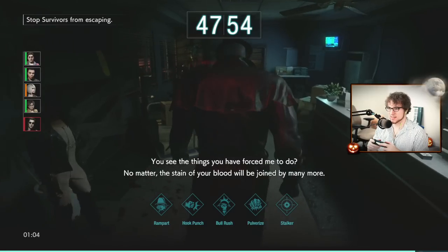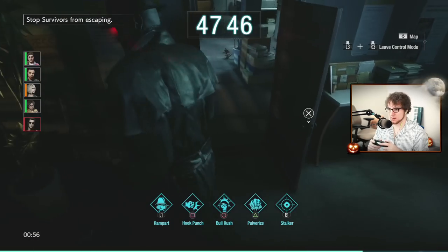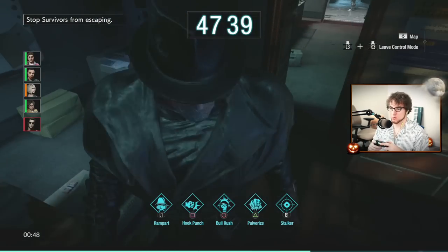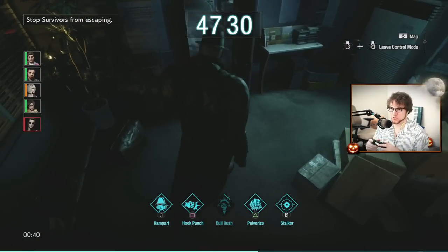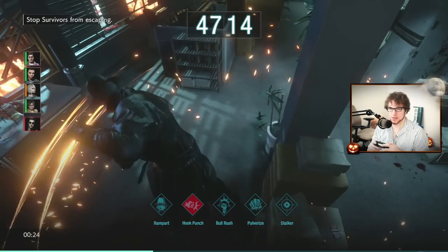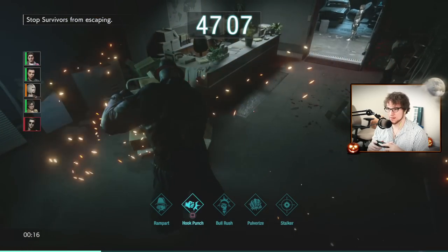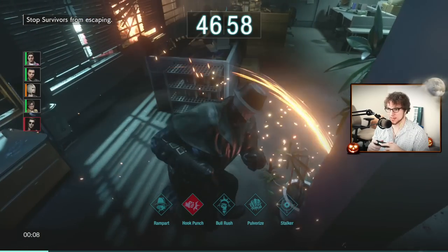Mr. X going through doors — he ducks, giving survivors the chance to play door games. One counter is bulrush under the door, but they can close it on you. A better strategy: close the door on them yourself to bait them, and when they get a little cocky, open it and punch through the door. They made it so Mr. X can punch through doors — this was updated a couple of patches ago. If somebody's being cocky, just punch through; they'll get stun-locked and end up downed.